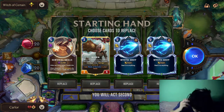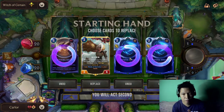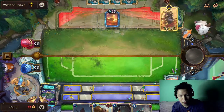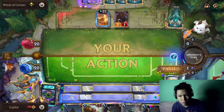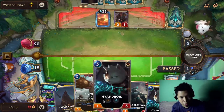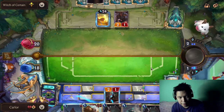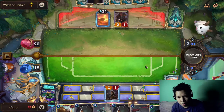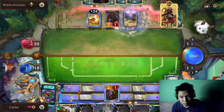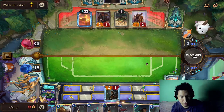We got Riven and 2 Mystic Shots — keep the Riven. Riven is very helpful in this matchup. No Blade Fragments initially, but we got the Fragments. We'll pass for now. Next turn we'll drop the Weaver — Weaver is the good one.